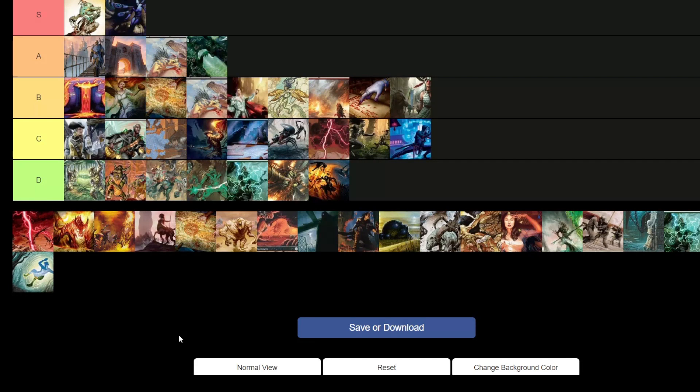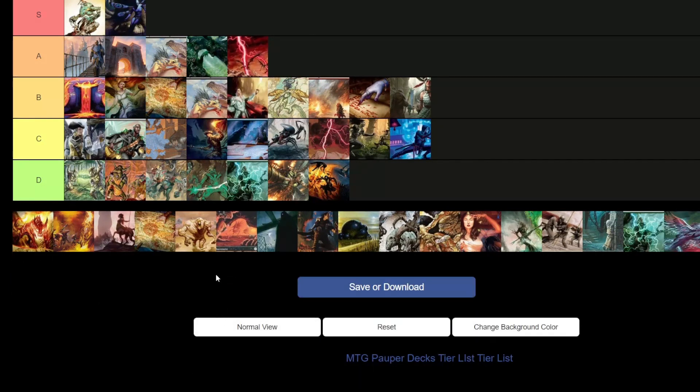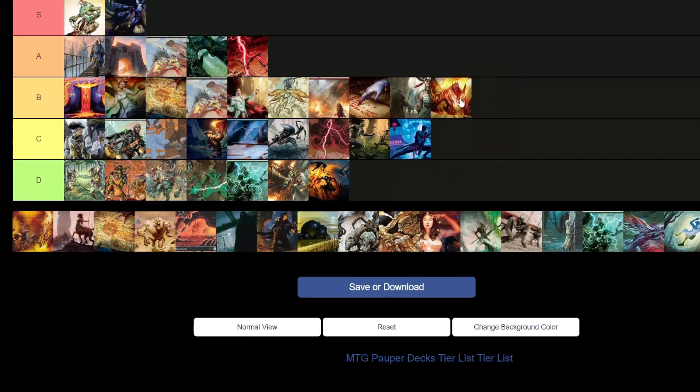Mono Red Burn — the variant that doesn't run as many artifacts or creatures — A tier. Even though it makes up the highest percentage of decks on the MTG Decks website, I don't think it's nearly as good as the other mono red deck. The creature-based one is a little bit better and more aggressive — it can come out swinging a lot faster. In a format determined by speed and efficiency, this deck is good but not as efficient.